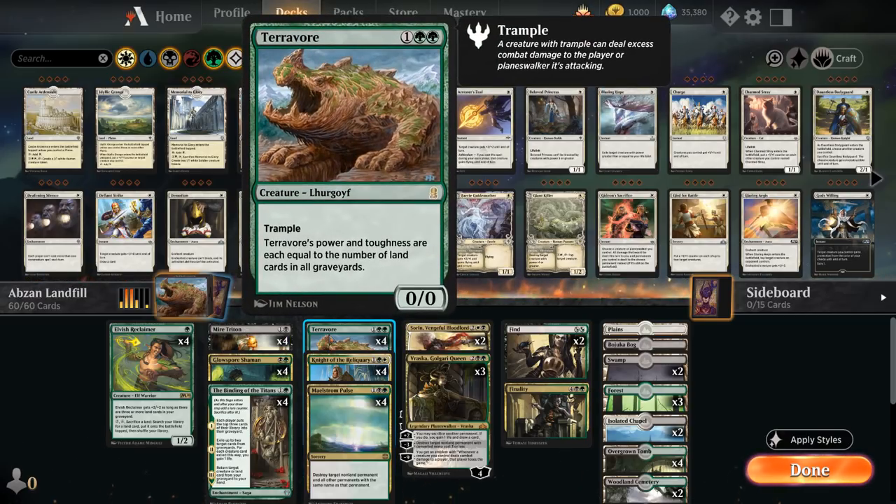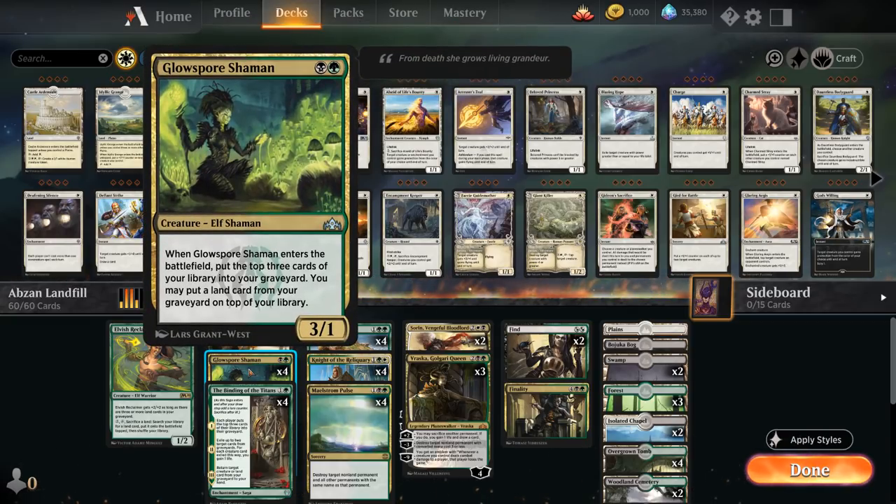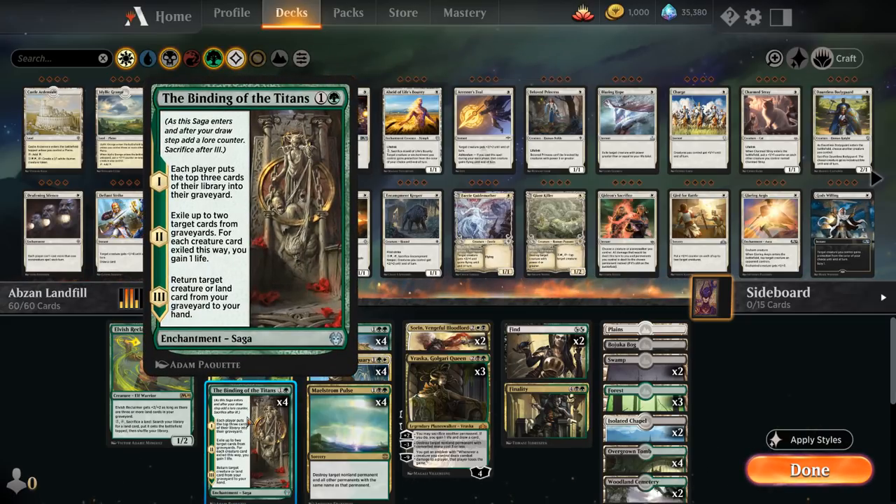Both of these cards want us to have plenty of lands in our graveyard. Terravor also looks at the opponent's graveyard. To help accomplish that, we've got a bunch of two-drops that will put cards in our graveyard: Mire Triton as a 2-mana 2/1 deathtouch that mills the top two cards when it enters, and Glowspore Shaman as a 2-mana 3/1 that mills the top three cards and can also put a land from the graveyard back on top of our library. We've also got Binding of the Titans, which is symmetrical — each player mills the top three cards.